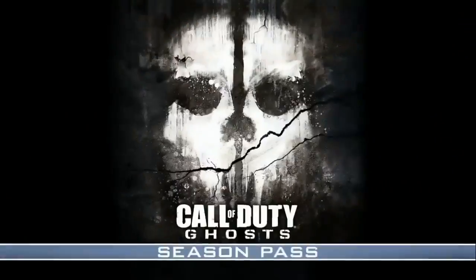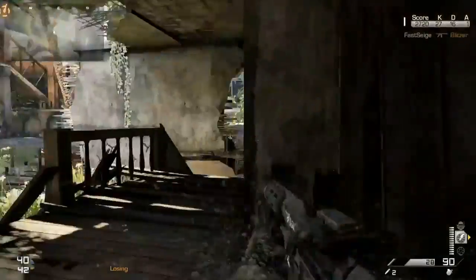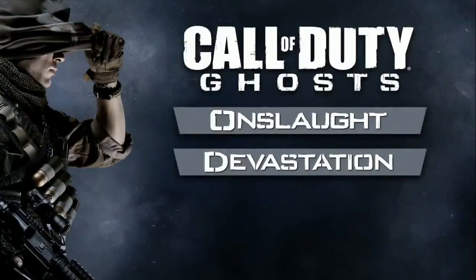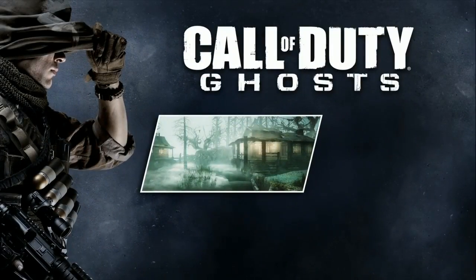Get ready for a full season of amazing content with the Call of Duty Ghost Season Pass. With the Season Pass you'll get four epic downloadable content packs: Onslaught, Devastation, Invasion, and Nemesis, providing brand new multiplayer maps.